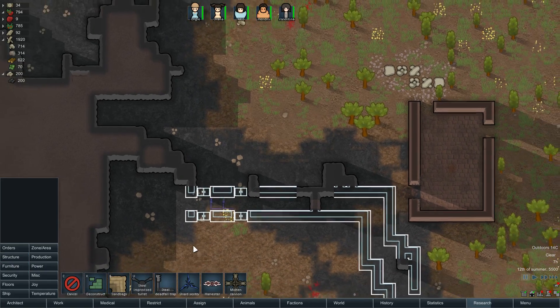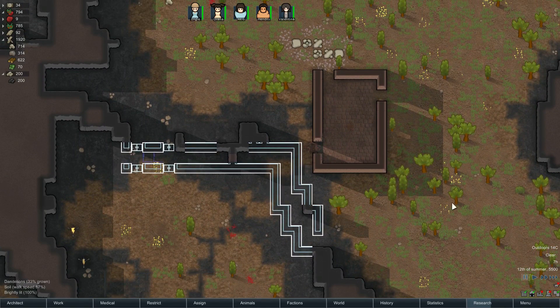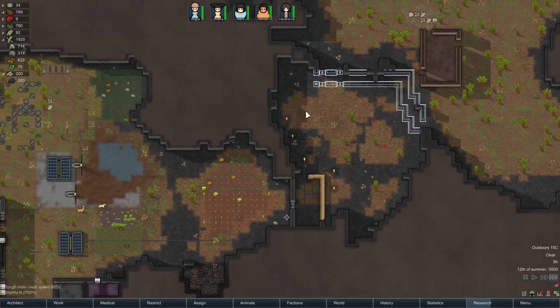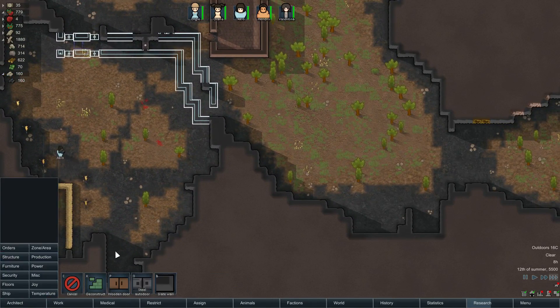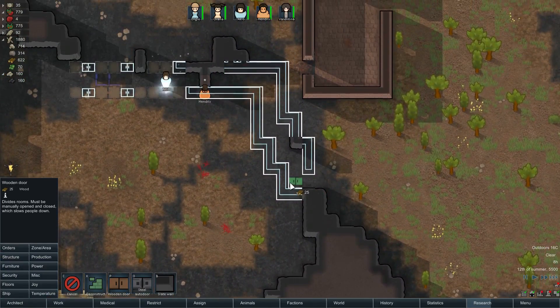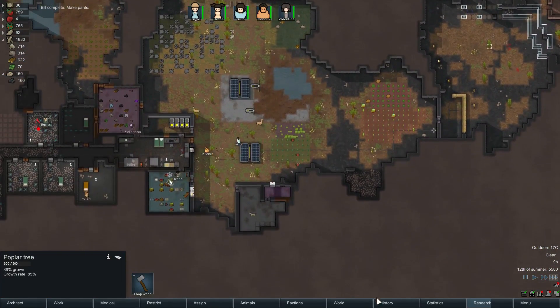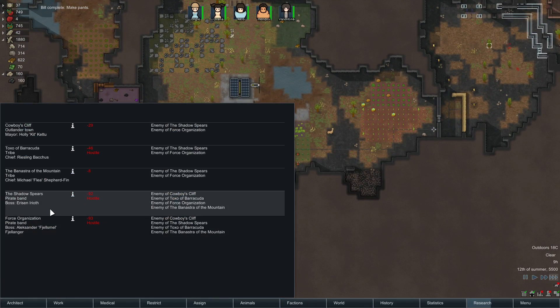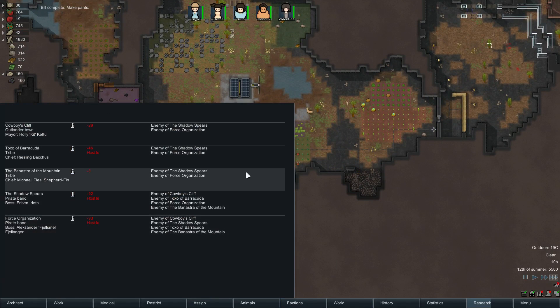So our colonists can always walk through, but because of the pathing - the way the pathing works for the pirates and stuff - they will walk through here instead of trying to break into the doors, trigger the deadfall traps, and take a bunch of damage. I think this will greatly increase our chances of survival against tribal raids in particular. We do have a hostile tribe, the Toxo Barracuda.